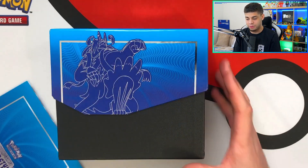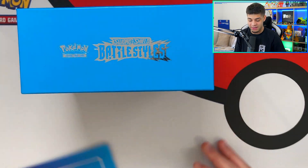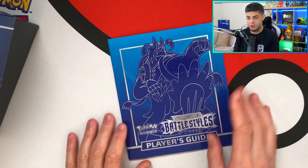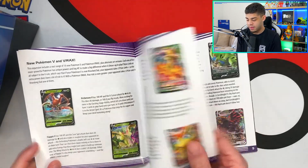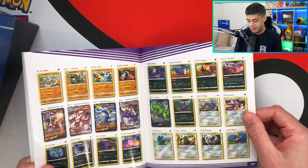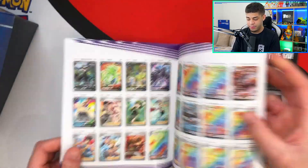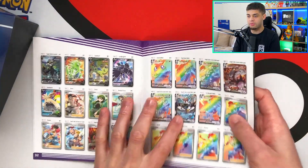This looks absolutely insane — blue is one of my favorite colors. Here is the player's guide, which is really useful because it tells you all about the cards in the set, gives you the whole set list, and everything you need to know about collecting. At the back we have all the alternate artworks and on the last page the secret rares — we are looking for the alternate artwork Urshifu VMAX right here.